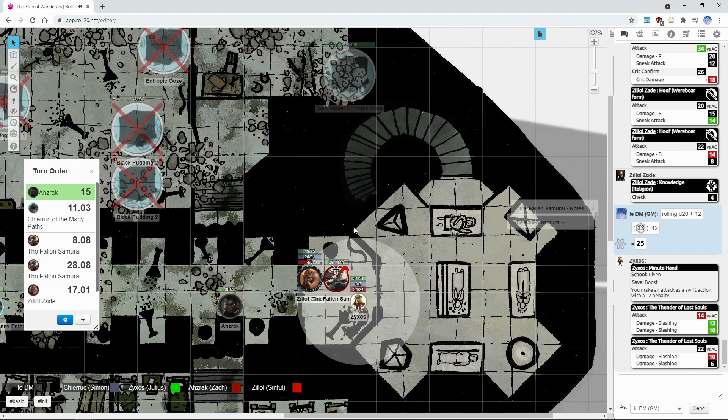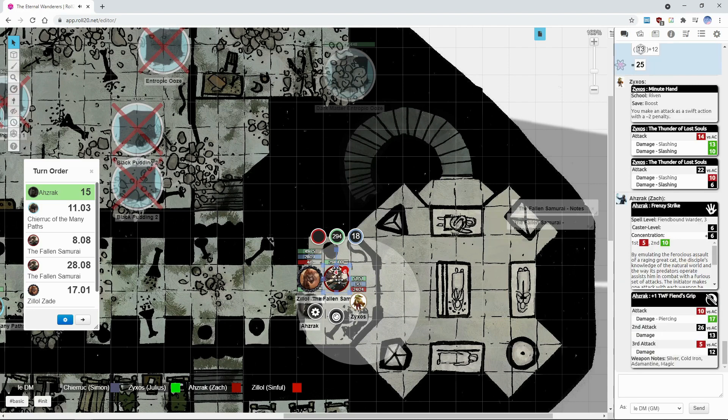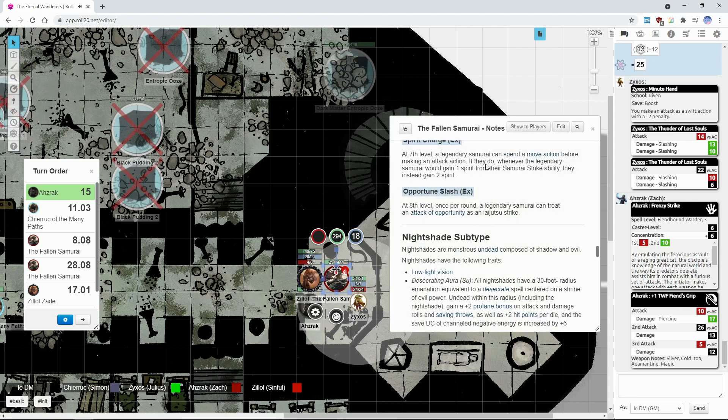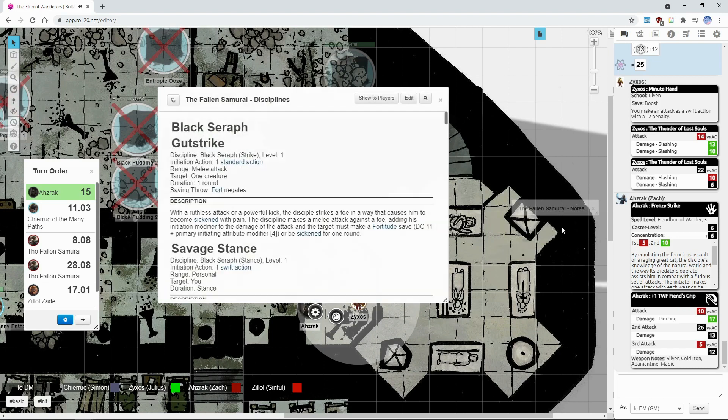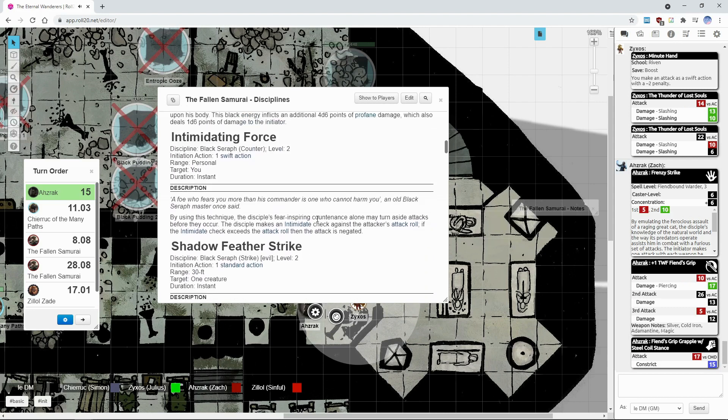Azraq will move up and use frenzy strike — two attacks. First: 26 hits. He will attempt to counter for 23. That's a miss. Still 23 points of damage total.